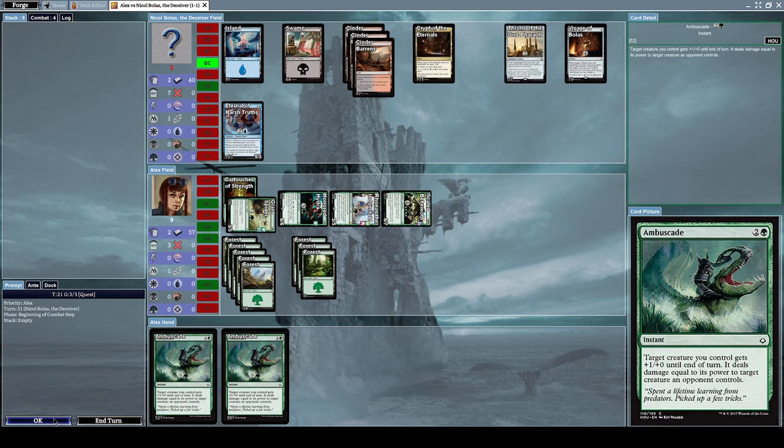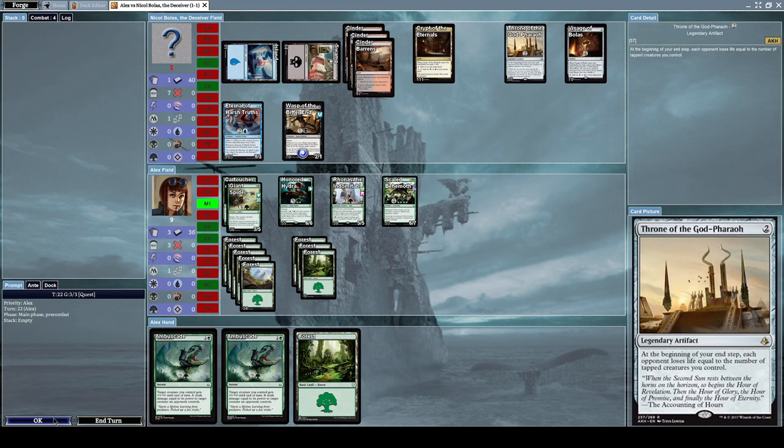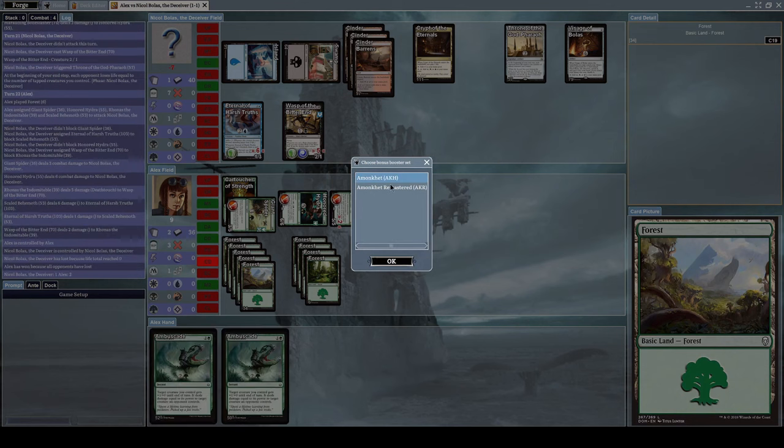He's in a really tough spot now — he only has one creature left because he blocked all our attacks and all his creatures were weaker than mine, so they got decimated. With only two life points remaining, he summoned Wasp of the Bitter End again but that won't help. We alpha strike him again and it's victory for us — we won, finally!